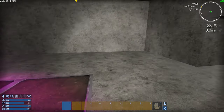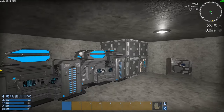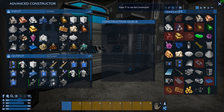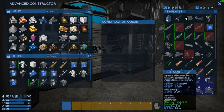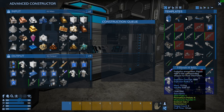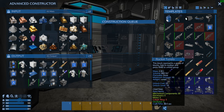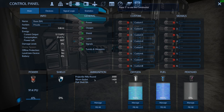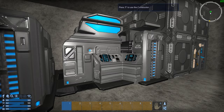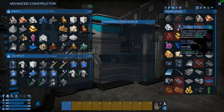We wanted to make some ammo for the flak. What does it take — flak shell? Let's look at what it needs. Okay so let's make a bunch of those. The limiting factor is going to be magnesium, I bet.